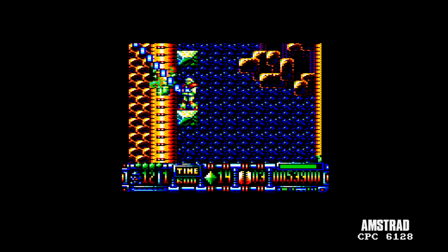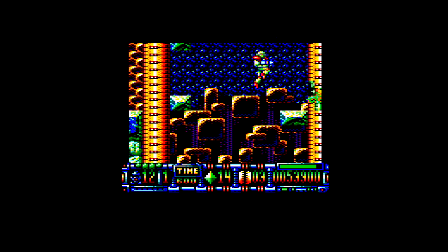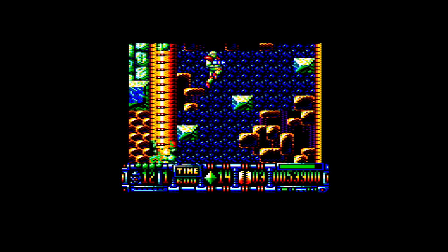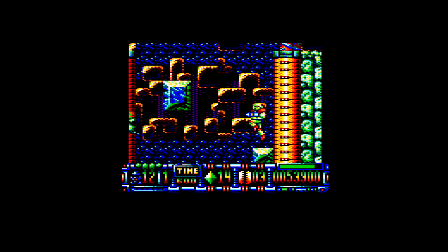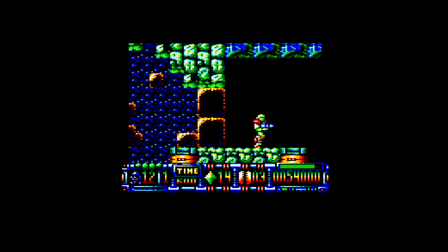And on the Amstrad. Difficult to see on this Amstrad version which parts are background and which parts are scenery. You think those blocks there are potentially scenery, but no, they are background. And this confusion will occur again, where there are bits of level which you think — are they baddies? Are they backgrounds? Are they things I can jump on? It just gets a little bit too messy at times.